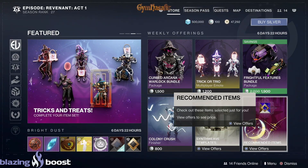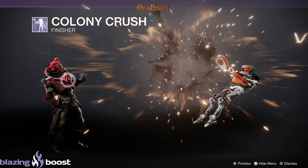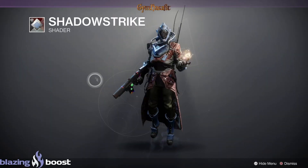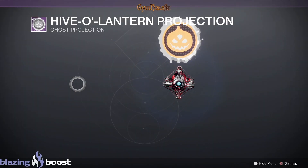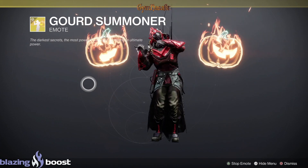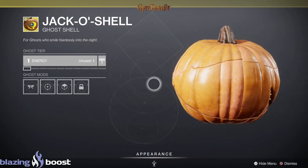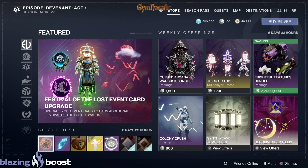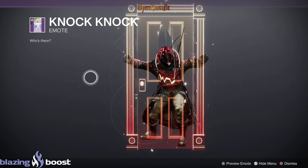In recommended items we have Colony Crush shader, a Ski Gall shader, Black Shadow Strike shader, High Volanthin projection, Gourd Summoner emote, and the Jack-o Shell ghost shell — which gives you some glimmer. Another item in the Bright Dust category gives you an upgrade module.